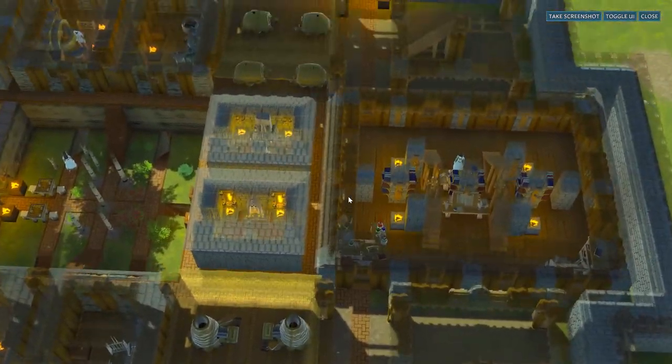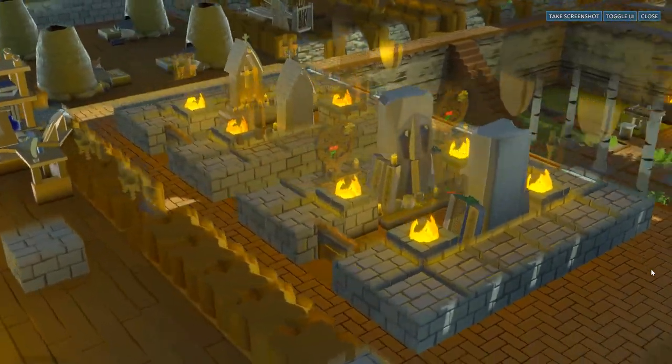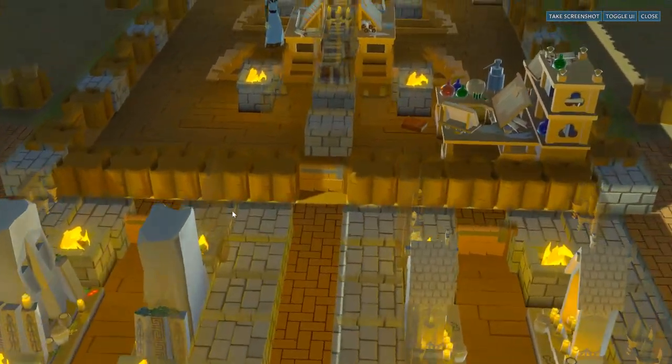There are a few more buildings on this level to check out, first of which are these two mini temples slash churches which provide easy access to religious activities so settlers don't spend too much time going down to the crypts or outside to the chapels.